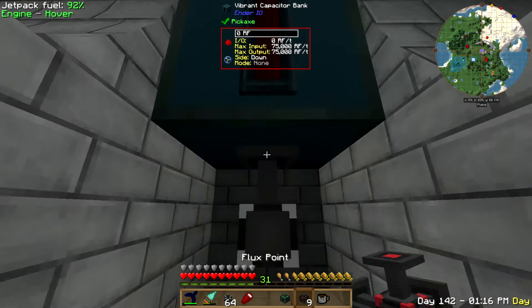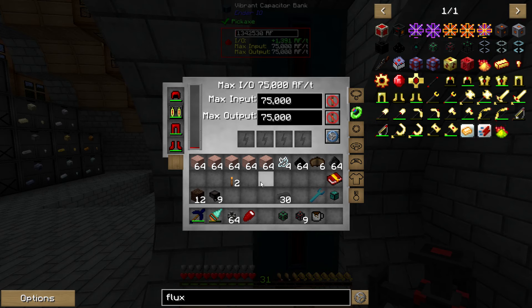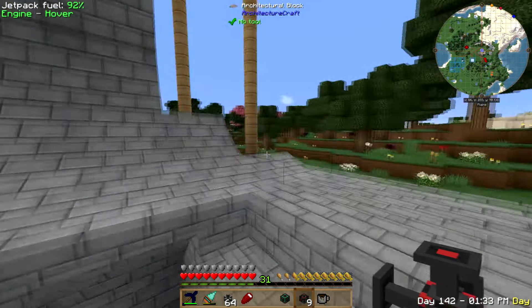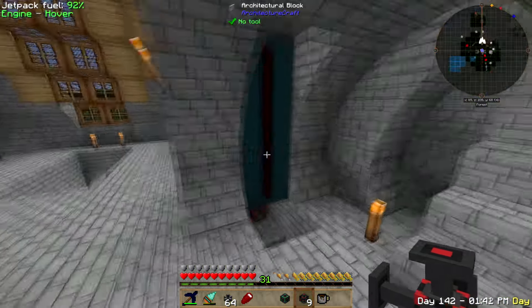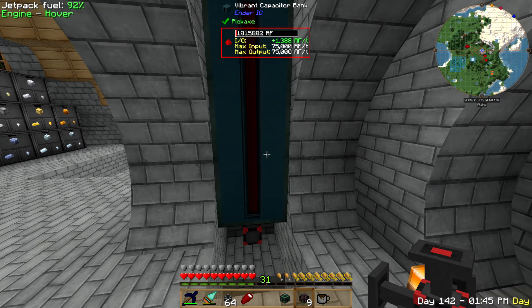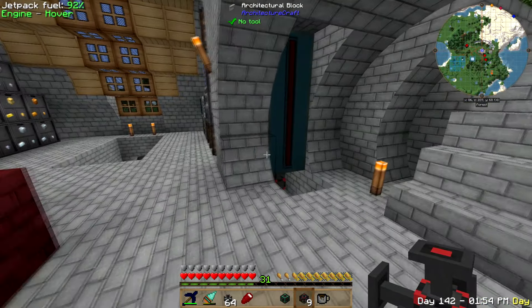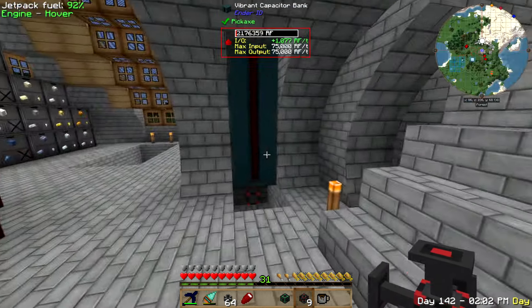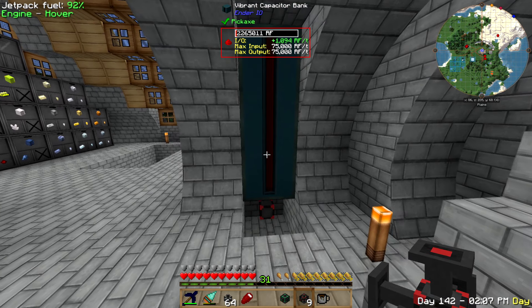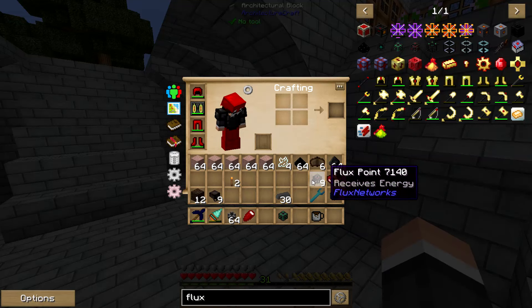I just need to place these here and we should get an idea of what kind of power we're actually producing. It looks like we're producing around 1,400 RF a tick, which isn't wonderful. But if I add a creeper spawner to that farm I'll produce a massive amount of gunpowder, and I should be able to upgrade that explosive generator to produce a ton of extra power. I could probably also add an ender pearl generator. It looks like it's capping down — we might be only producing about 1,000 RF a tick, but I'm actually okay with that.